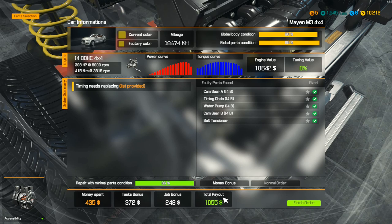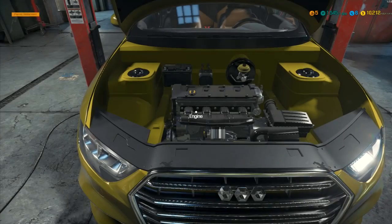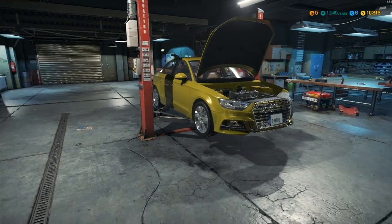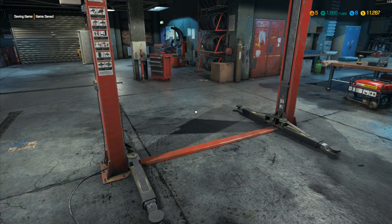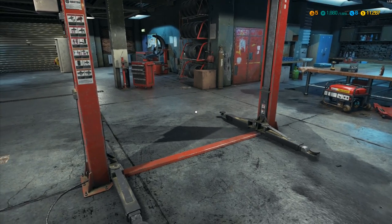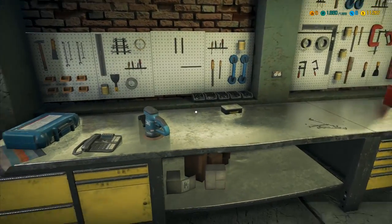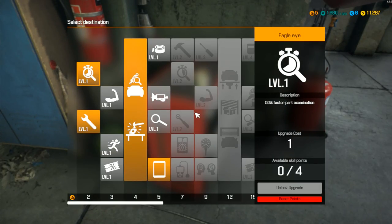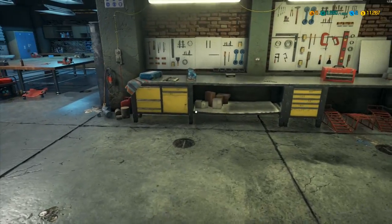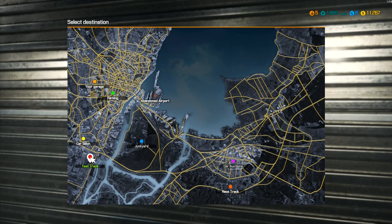Everything done — we can take it up and off. We also get a money bonus, that's why I took this particular job. Total payout 1055, money spent 435 — that's actually pretty good. Job done! Achievement unlocked: Dirty Hands, More Money, Cash Only Bronze. We've now got 1660 of 1829. No available skill points. Next I was going to take a look at the car salon, the racetrack, and the abandoned airport.